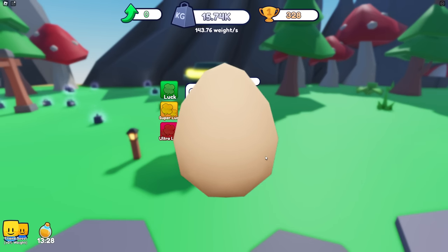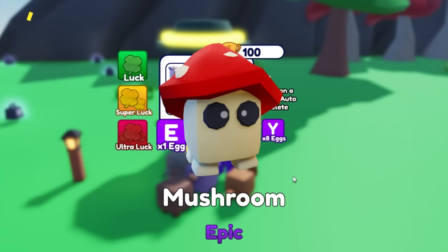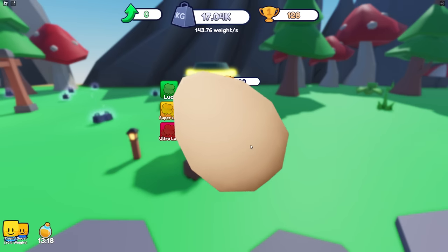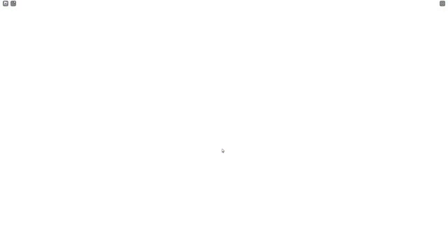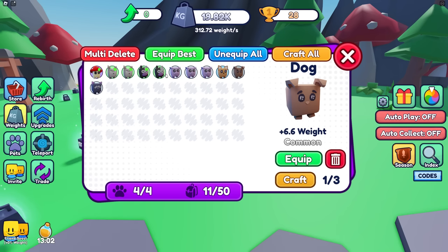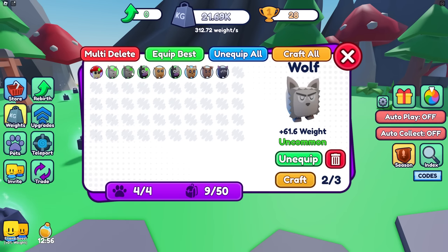Give me the goodies - I'm gonna do two more and try to craft the pets as well. The more weight I can get the better. We equip best and then craft them - we've made a super piggy that's stronger than all of them!